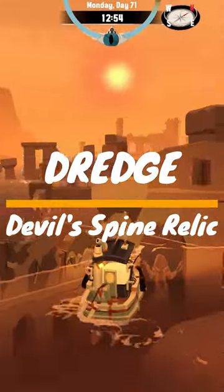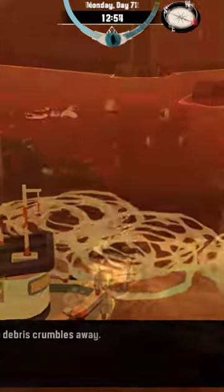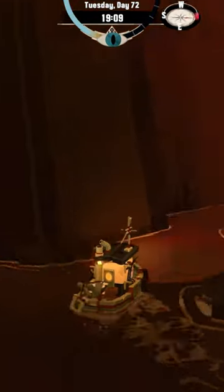To collect the pocket watch relic in Devil's Spine for Dredge, you'll need to first go to the ancient temple to get the altar locations from the fanatic.